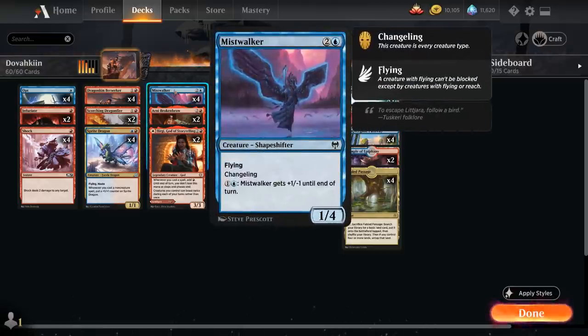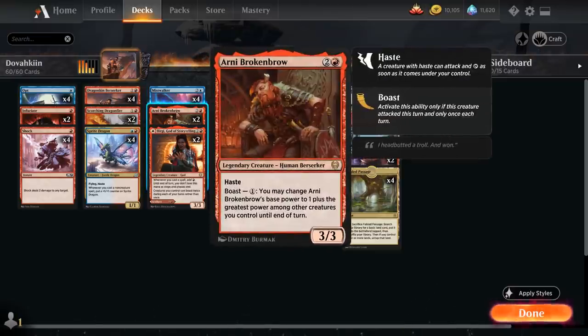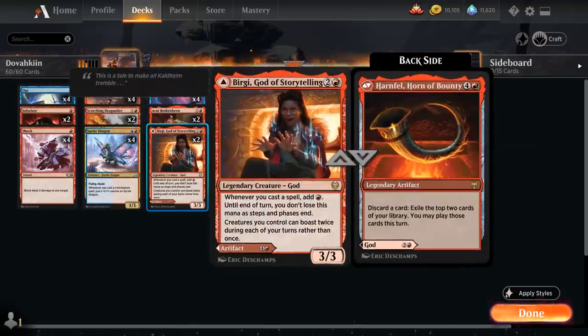At 3 mana, the full playset of Mistwalker — a 1/1 Shapeshifter with Flying and Changeling, so it counts as a Dragon. For 1 and a blue we can give it +1/-1 until end of turn so it can attack for more. Two copies of Arnie Brokenbrow, a 3/3 Legendary Human Berserker with Haste. His Boast for 1 mana lets us change his base power to 1 plus the greatest power among other creatures we control. With Berserker and at least one Dragon, Arnie's Boast is free — and if we have a 5/5 Dragon, Arnie becomes a 6-power creature.